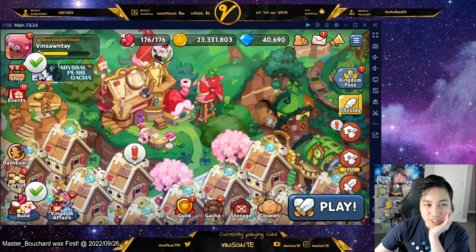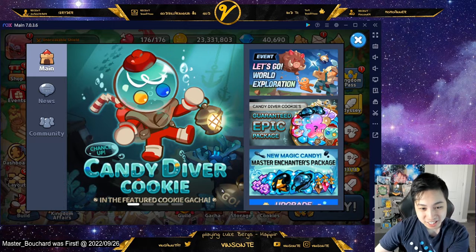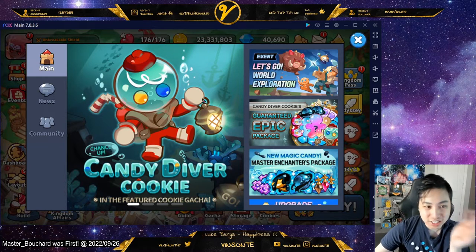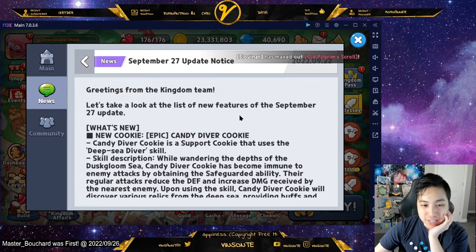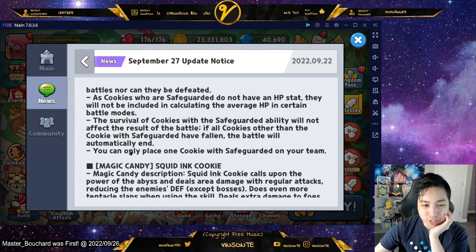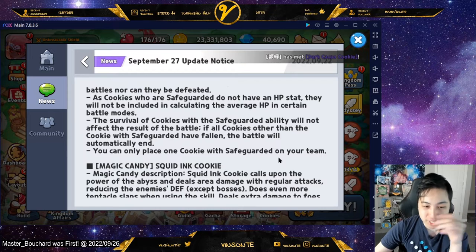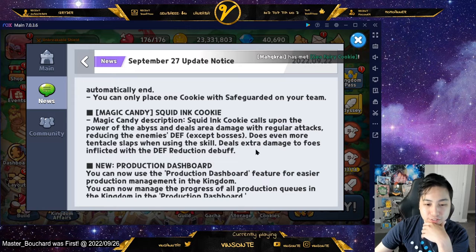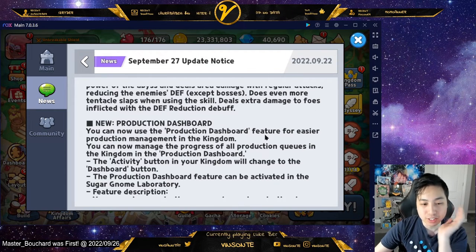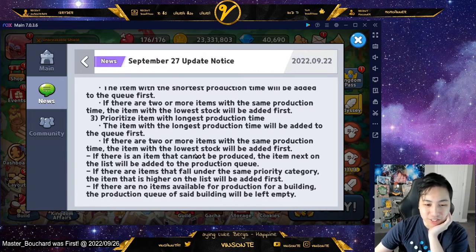So that's the production dashboard. They have a bunch of other things like the new Candy Diver cookie that you see on the beginning screen. Apparently it has Safeguard, and with Safeguard you'll have one on your team - if all the other cookies besides it fall, you automatically lose. There's also a new Magic Cookie Squid Ink that does damage by debuffing their defense, which seems pretty nice.